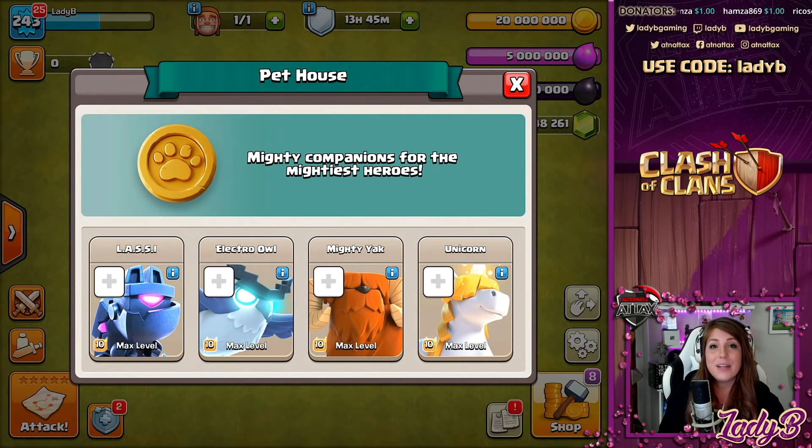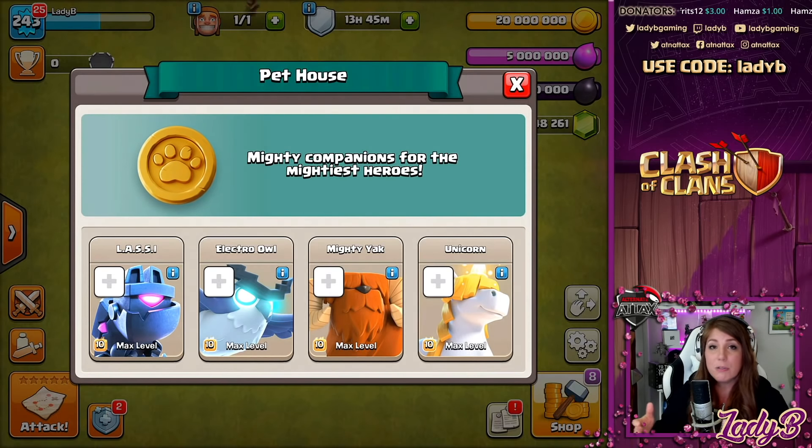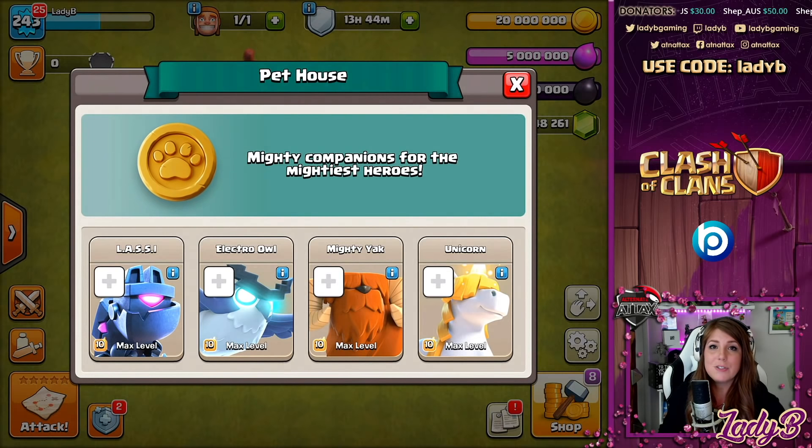Now that we've got a glimpse into each of the pets, let's take a look at a couple of strategies. The really great thing about this pet update is that you're going to have so much variety to work with. You can swap around these pets with your heroes to suit whatever needs you want — it might even be very base-specific the way you want to swap these around. I'm going to talk about two different attack strategies today: the super witch and some potato lalo action — specifically zap quake log launcher potato lalo.